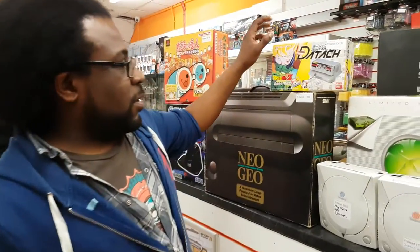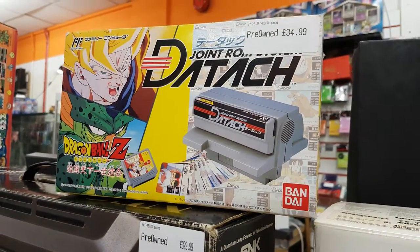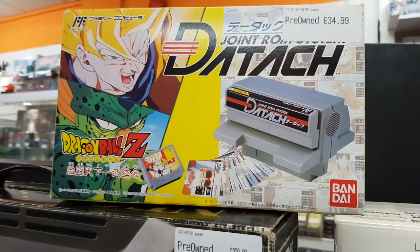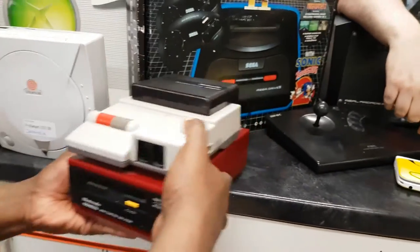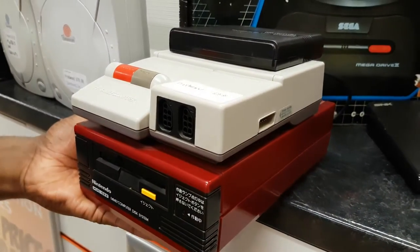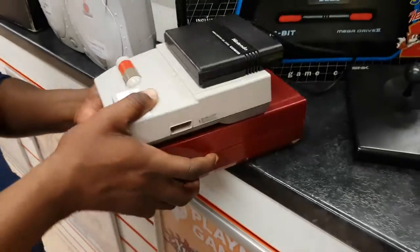We've also got the Datash, which I'm going to imagine I pronounced completely wrong. I'm not entirely sure what this is actually — I did look it up before but may have forgotten. It's basically a barcode battler for the disc system, for the original Famicom. Speaking of disc system, we've got a Famicom second model with disc system, and a lovely little piece as well.